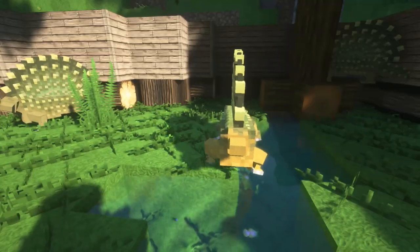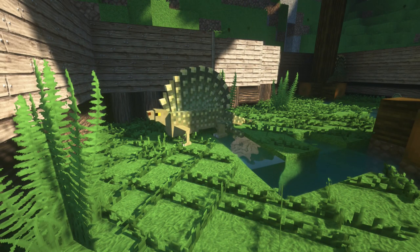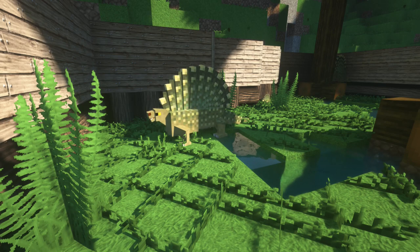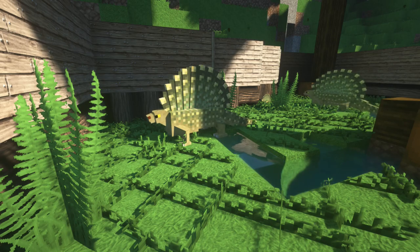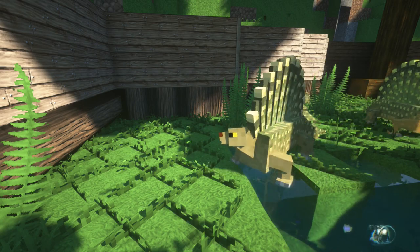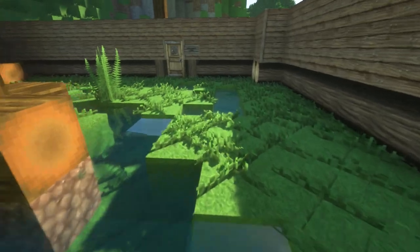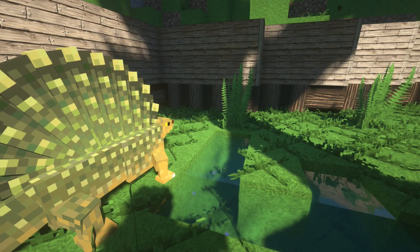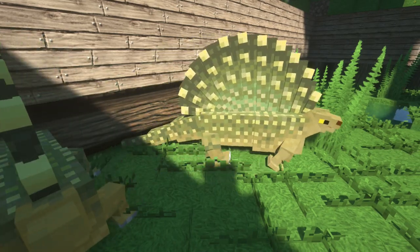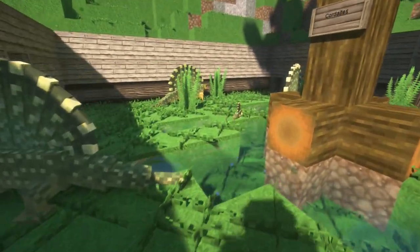Odeiphosaurus - we've got some gender dimorphism at play there as well. This is an extinct synapsid from the late Carboniferous, early Permian period. It looks and reminds a lot of people of Dimetrodon, which was an apex predator at roughly the same time, but Odeiphosaurus is actually a herbivorous creature. Despite what it looks like, it's actually closer to mammals than it is to reptiles - that's literally what synapsid means. It is one of the very earliest examples of a terrestrial four-legged herbivore, literally one of the very first that ever did it, and the animations are perfect.